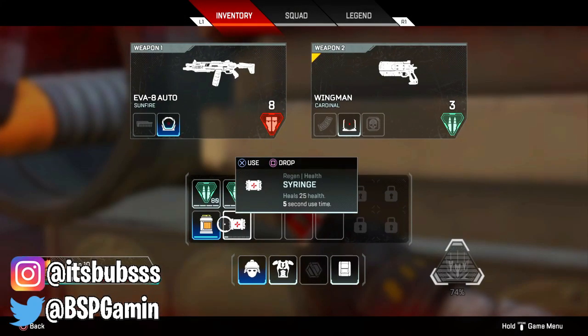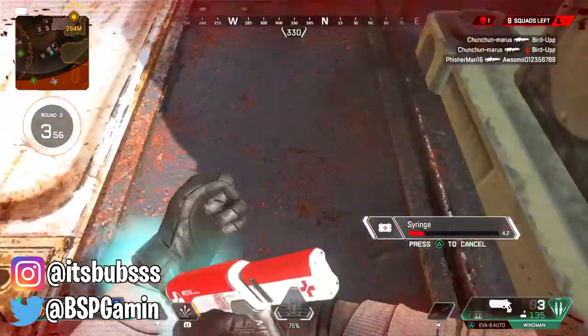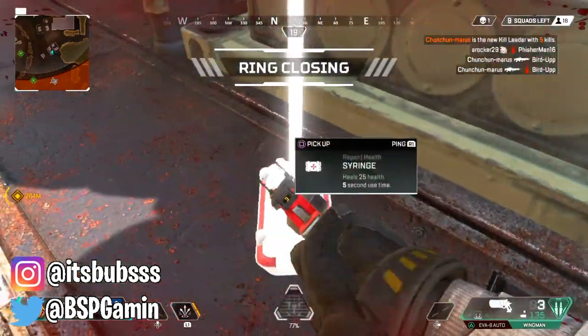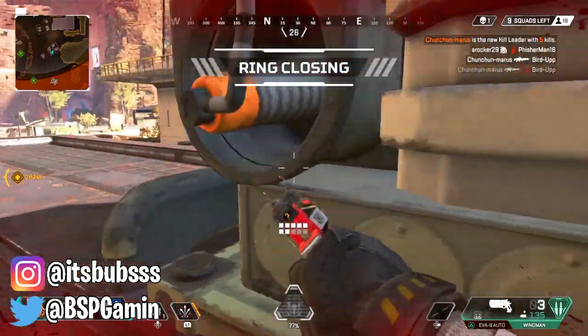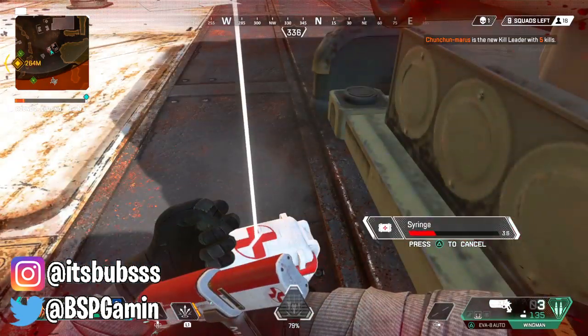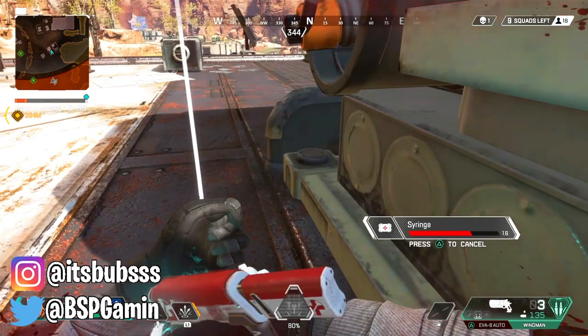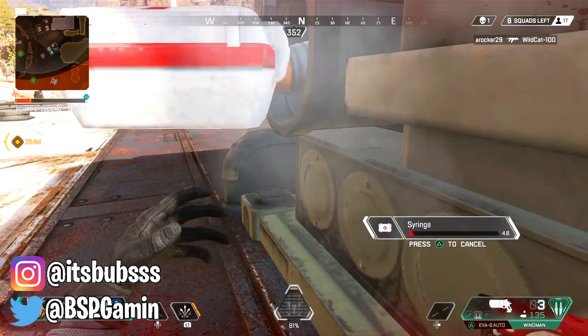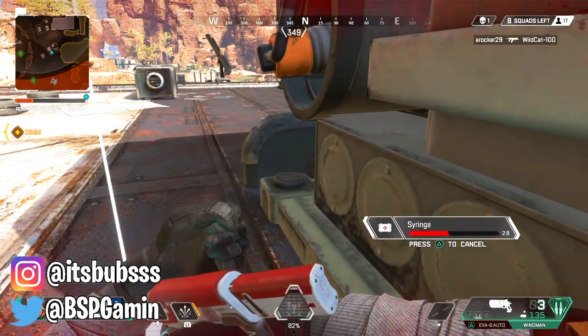So all you gotta do is press X or any button to use the item and shortly after press circle to drop it. Now this glitch does require perfect timing so don't use and drop it too fast because then it won't work. If you guys do it too late then it's not gonna work either, so the timing has to be perfect. Use the item and shortly after just drop it and you guys should be good.